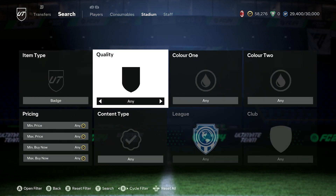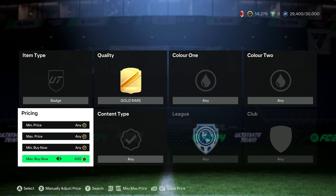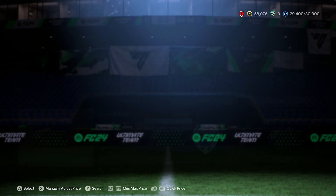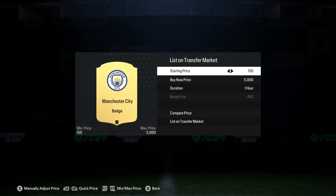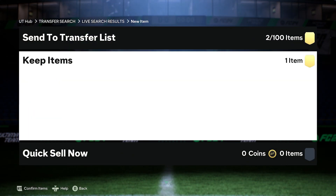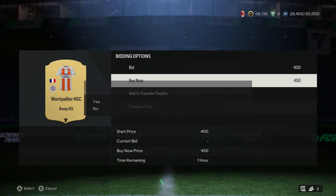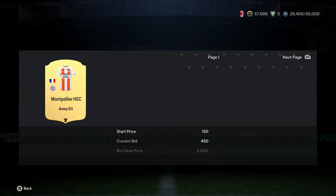The first filter I'm going to be looking at will be badges and kits. All gold rare badges and kits do sell for 485 coins on the quick sell, so we are looking to snipe them for 450 coins and below to get any sort of profit. You can snipe a decent badge or kit and sell them for more than 500 or 550 coins — at least 550, because you've got to take into consideration the 5% tax. If you're not going to sell for more than 500, I'd say quick sell.